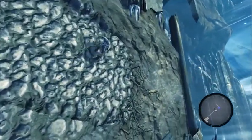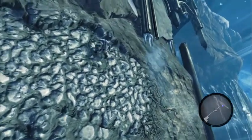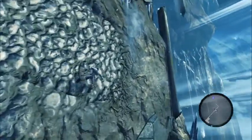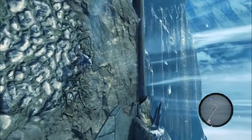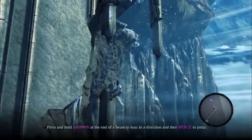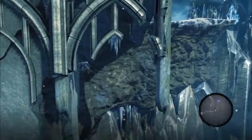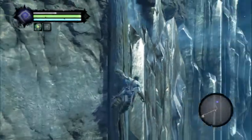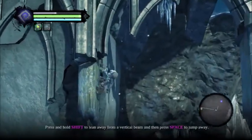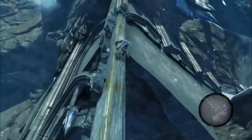This game practically plays itself. I'm meant to be avoiding those things that are falling down. I'm going to jump on them, jump up. Can I jump up here? Where am I going? I'm jumping across. I should just go. Okay. That was quite a leap of faith. I had no idea what to do then. Alright. At the end of the beam, lean the direction for spacebar to jump. I need to press Shift to lean. There we go. That's the instruction that came up on the screen. I just didn't listen to it at all.